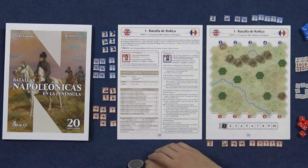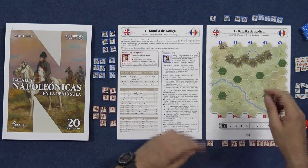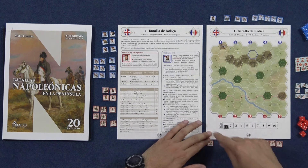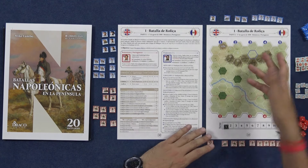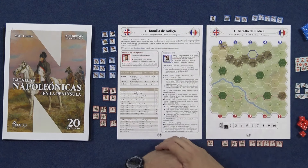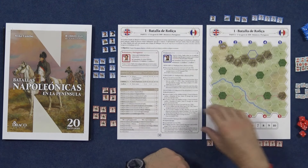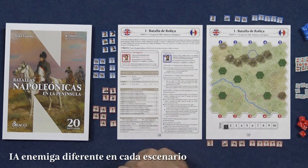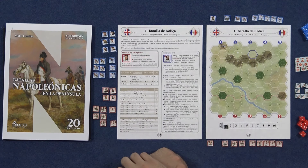Aquí tenemos el primer escenario, la batalla de Rolica. Tendremos una línea de despliegue y un track de turnos que definirá la duración de la partida. Tendremos que intentar completar los diferentes objetivos que indique cada escenario, y para ello tendremos también un número de unidades, tanto para nosotros como para la IA, para nuestro adversario.